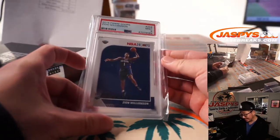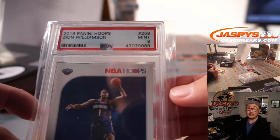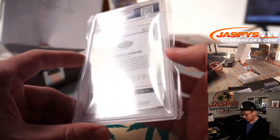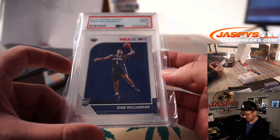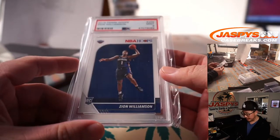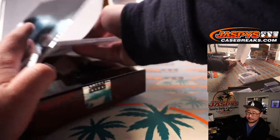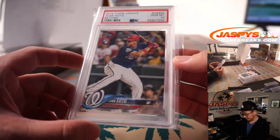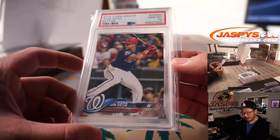We've got a Zion Williamson PSA 9 — he just broke his finger, season's probably done, but he had a great season. Next year they can retool, maybe make a solid run into a playoff spot. That goes to W — Adam Kupperman with the Zion Williamson. And the last card is Juan Soto — PSA 10 Juan Soto, rookie from Topps Update. Goes to S — PJ.